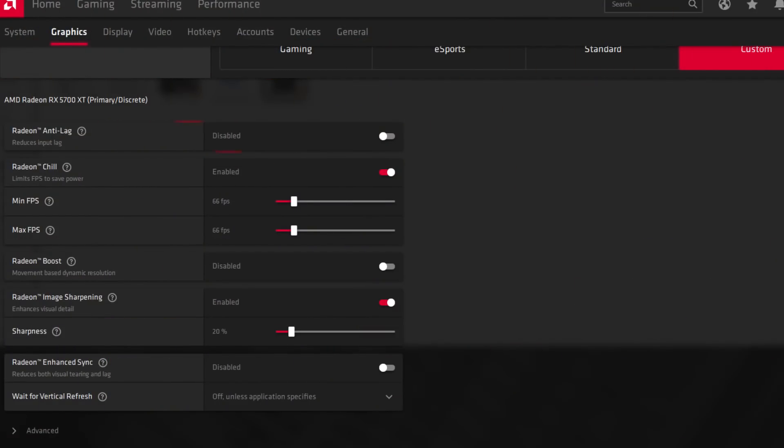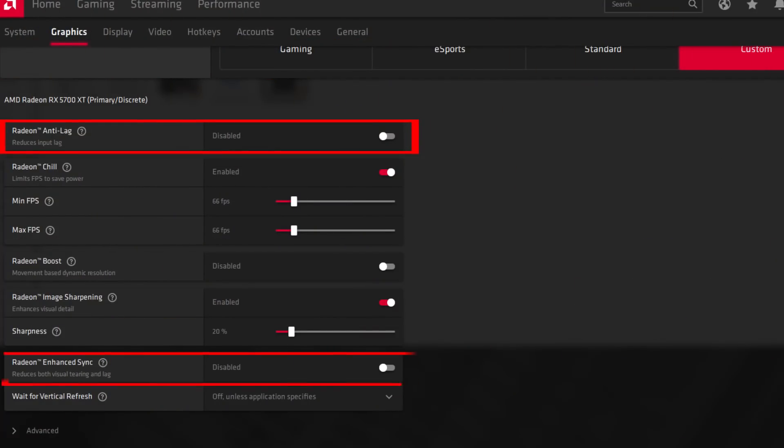With Nvidia, the user doesn't have to deactivate 25,000 settings to get decent results out of the box. So if AMD wants to improve, with this new driver they should, for example, disable Radeon Anti-Lag and Enhanced Sync by default for the most common user. Most users won't dig into settings — they just want to install the drivers and run the games.